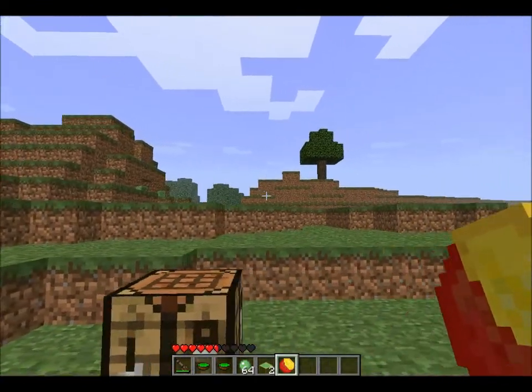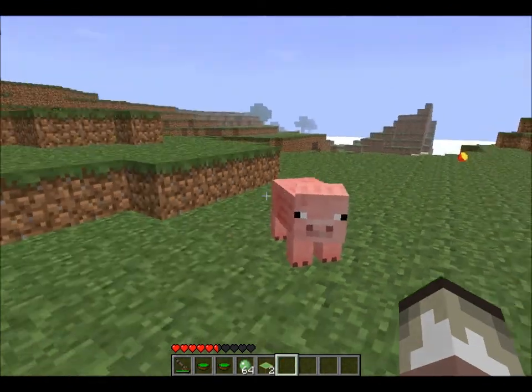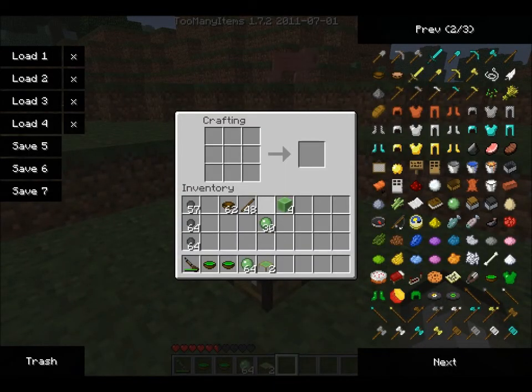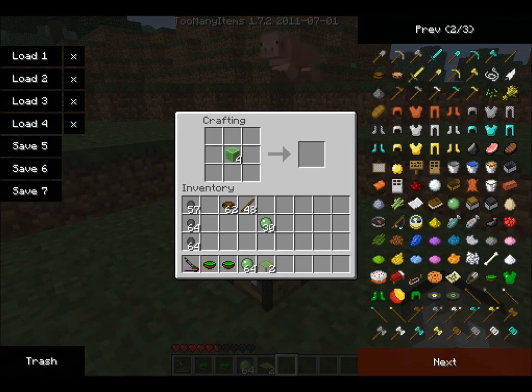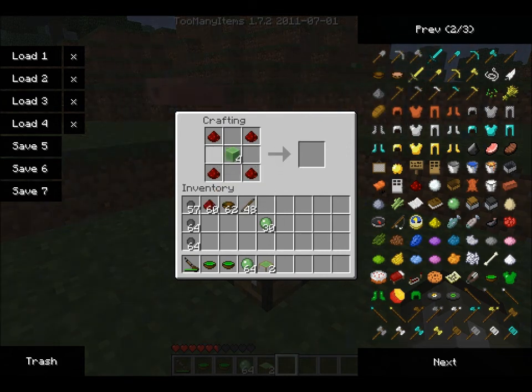I've got these now - a bit of a spoiler - these are rubber balls you can make. I'll show you how to make them later; I was chucking them about the place. Next thing we can make is a water gate, which is quite useful. You need redstone and - there we go - slime gate.